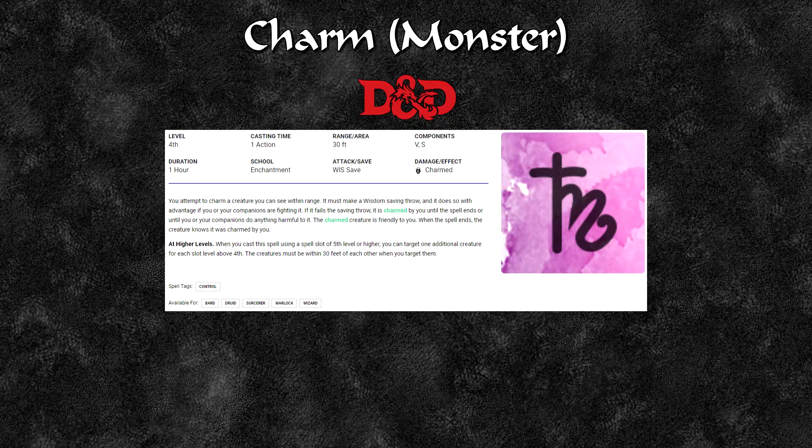Charm Monster for D&D is a 4th level spell available to bards, druids, sorcerers, warlocks and wizards. Casting time is 1 action, range is 30 feet, requires vocal and somatic components, duration is 1 hour with a wisdom save. You attempt to charm any creature — if it fails its saving throw it is charmed by you until the spell ends or until you do anything harmful to it. A charmed creature is friendly to you, and when the spell ends it knows it was charmed. At higher levels, target one additional creature per slot above 4th.